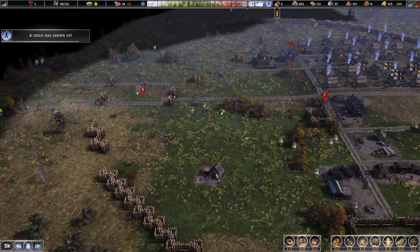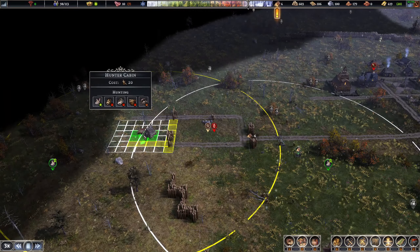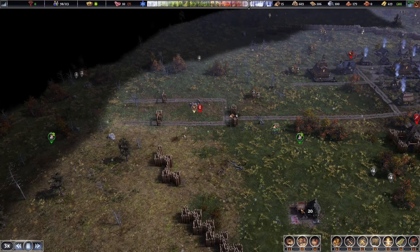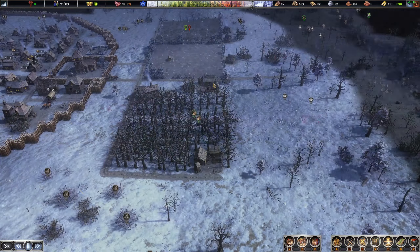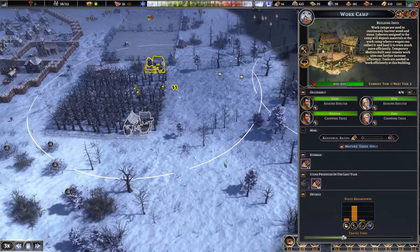The deer spawn here is definitely going to be pushed more towards the outside, so I'm going to put this hunter cabin outside. Looks like we're finally getting more wood — I'll pull this guy off and have him go out into the woods.